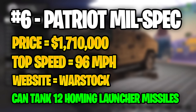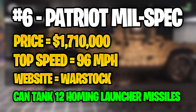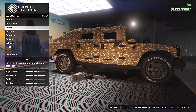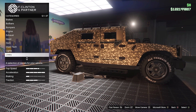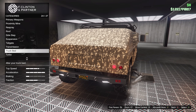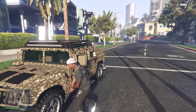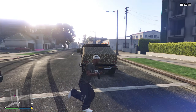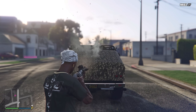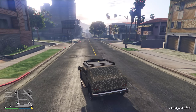For number 6, we have the Patriot Mil-Spec. This beast of a vehicle will cost you a little over $1.7 million, and it will have a top speed of 96 miles per hour, which is understandable because of the size of the vehicle. You can buy it from the Warstock Cash and Carry website. Like most other vehicles so far, it can tank 12 homing launcher missiles. One really good feature I would recommend applying is the truck bed at the back of the vehicle so you cannot get shot in the back — very useful in missions and GTA Online sessions. It is also a great military-styled vehicle if you are into that.